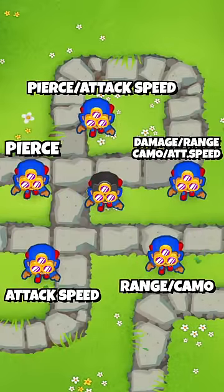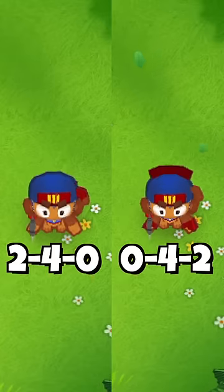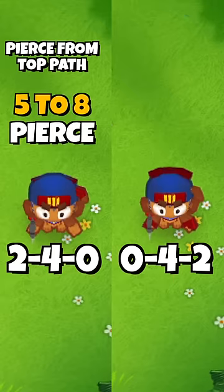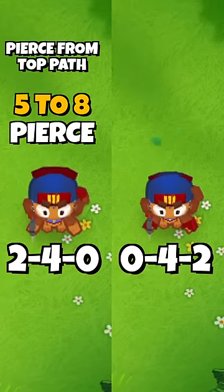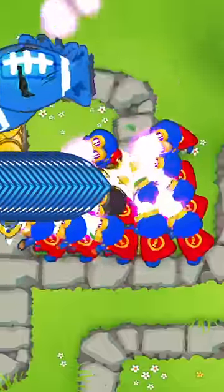Taking into account all possible upgrades, the best darts to transform are the 2-4-0 and the 0-4-2. The 2-4-0 inherits the extra pierce, making the plasmas go from 5 to 8 pierce per shot, and this crosspath is useful if you're looking to go through a huge chunk of bloons or balloon rushes.